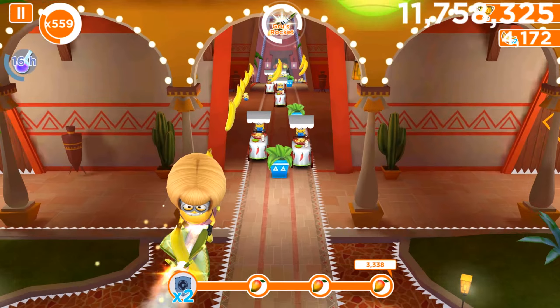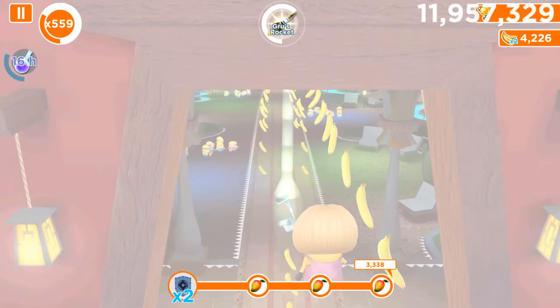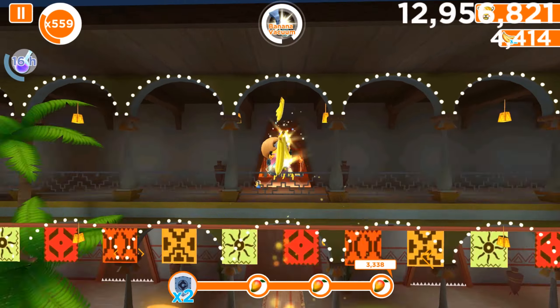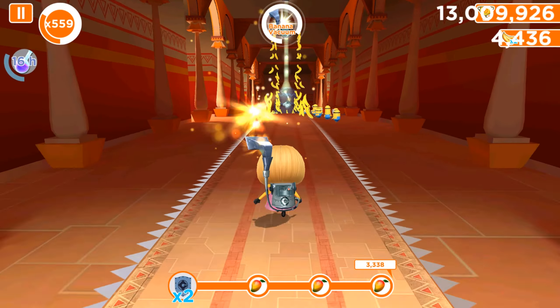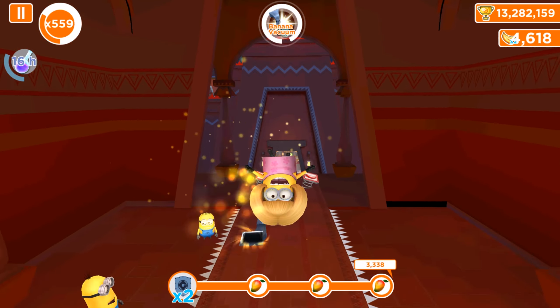Now our Mom Minion is riding a goose rocket, and we can see in the upper right corner we collected 4,300 bananas. We can use those to reach a runner feature right after we collect 4,600.